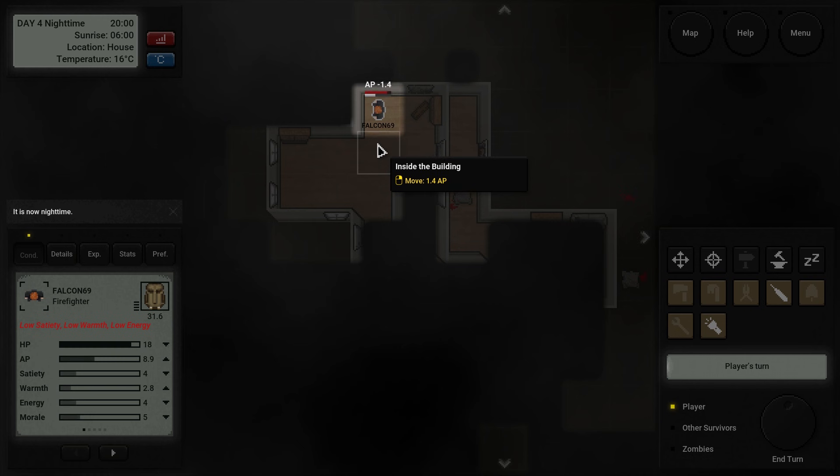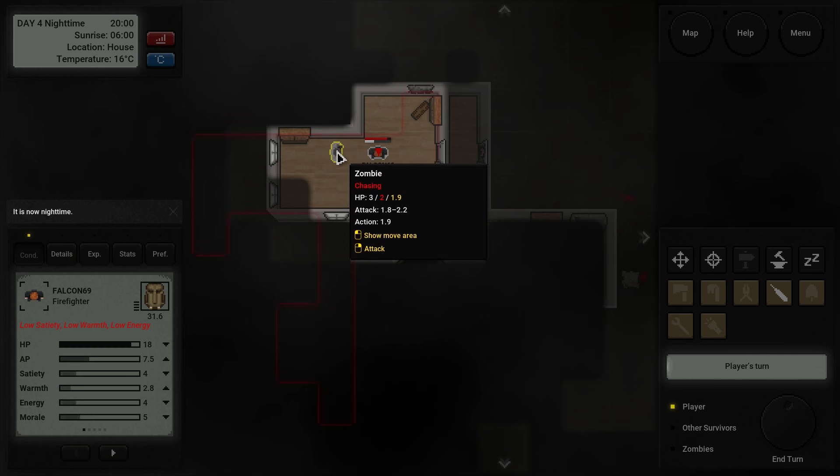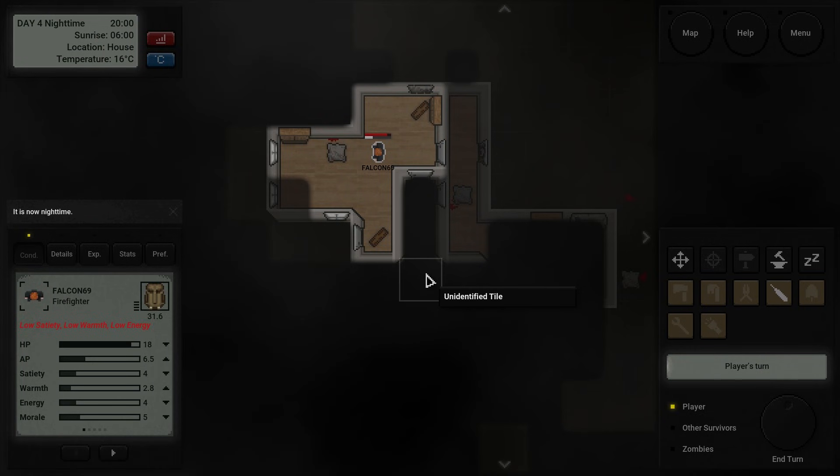We've got to take care of this zombie and then we're hunkering down here for the night. What I'm thinking is the best situation right now: maybe even ignore those windows, bring the zombie down — cause he knows we're here. Let's bring the zombie down and start looting about. Unfortunately we're way over time — I'm going to wrap it up here for this one. Hopefully you guys have enjoyed. We have made it over to Night Four, a couple of hours away from Day Five, where we started off really good.